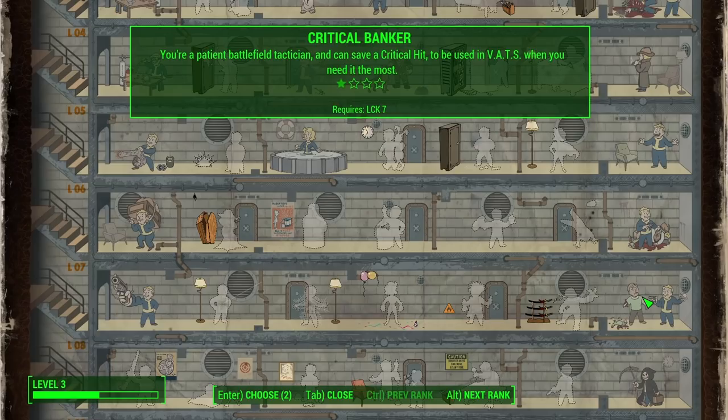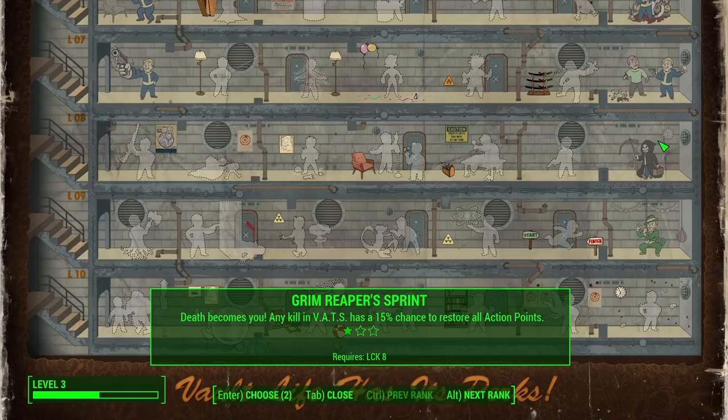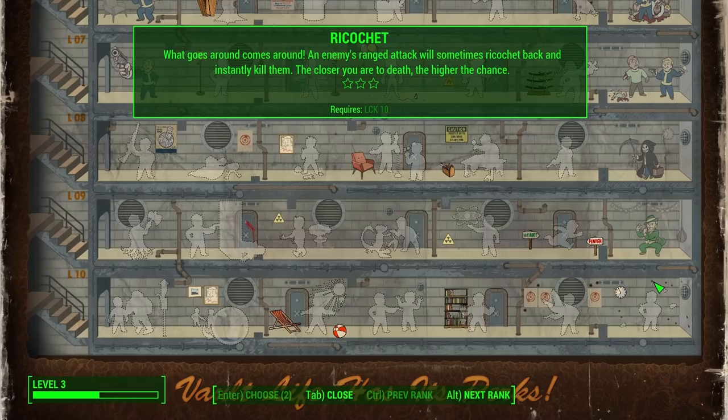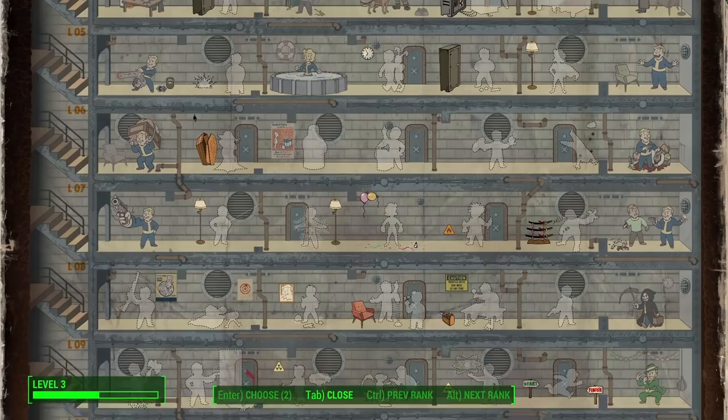Then there's Critical Banker — you're a patient battlefield technician and can save a critical hit to be used in VATS when you need it most. Grim Reaper's Sprint — any kill in VATS has a 15% chance to restore all action points. Four Leaf Clover — each hit in VATS has a chance at filling your critical meter. And we can't take the 10th one yet, but it's Ricochet — 'What goes around comes around.' An enemy's ranged attack will sometimes ricochet back and instantly kill them; the closer you are to death, the higher the chance. I like that one a lot.